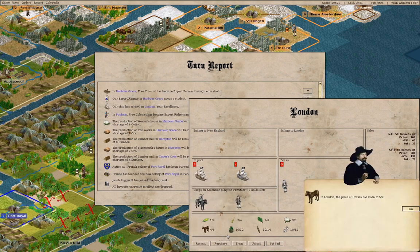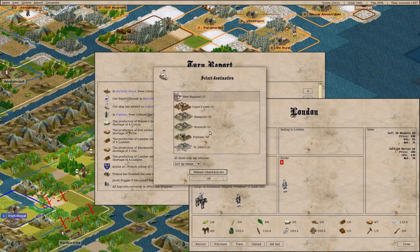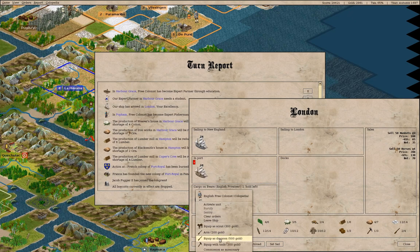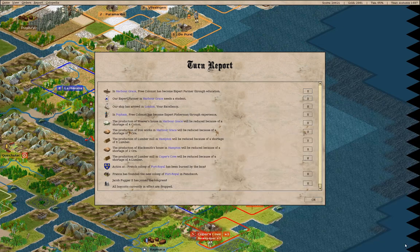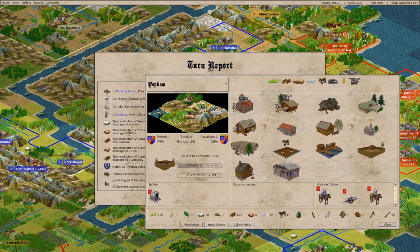You can be a dragoon. You can go back to St. John's and be a dragoon. We have an expert fisherman here, which means we have more food now. We've got a decent amount of food going.